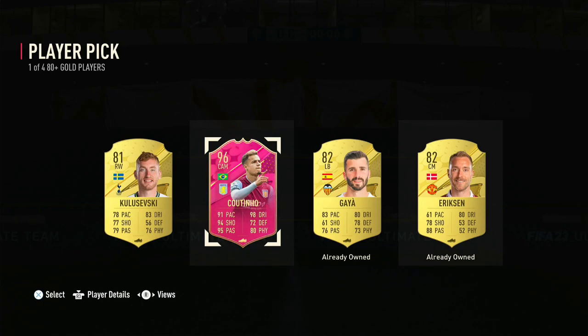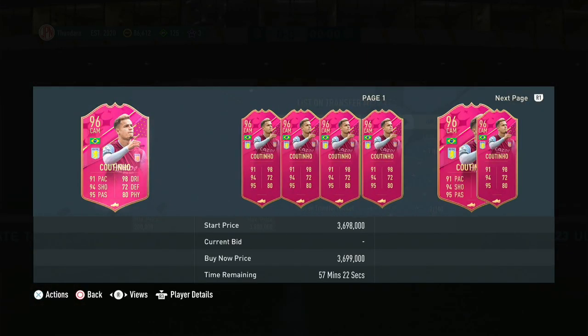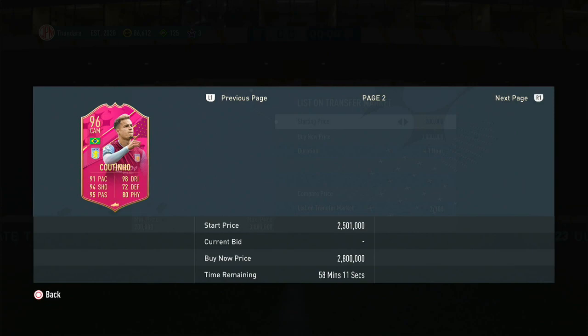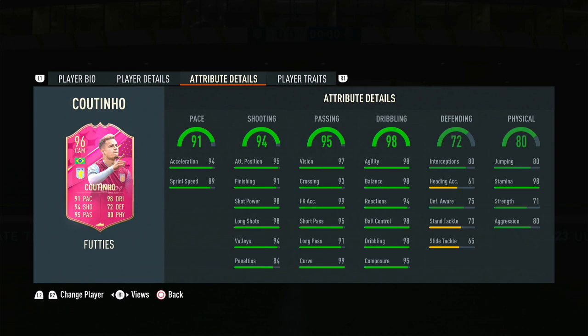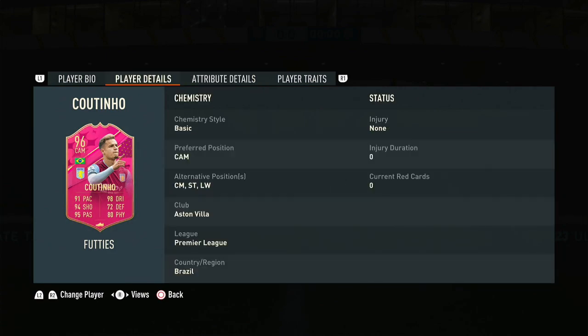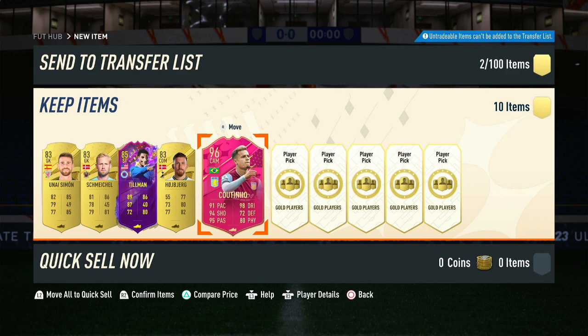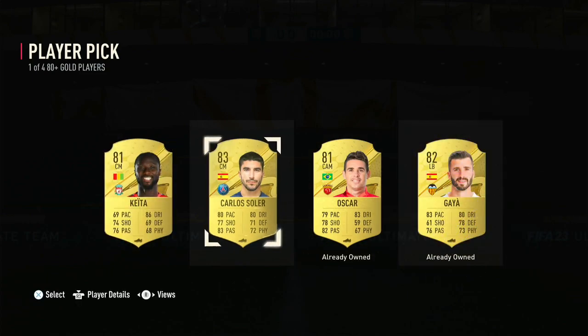I just got Coutinho! I just got Coutinho out of the player pick - how much is he? He's three mil! What just happened? This is just so random - what in the world? Coutinho! Oh my lord, what a card, honestly. I did not expect a Coutinho out of these player picks. Five star, five star. Can play center mid as well - striker, left wing. I'm not going to complain, I'm very happy about that. Player picks are good, they've always been good.